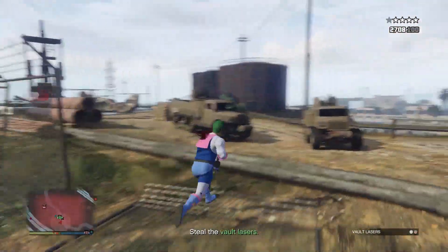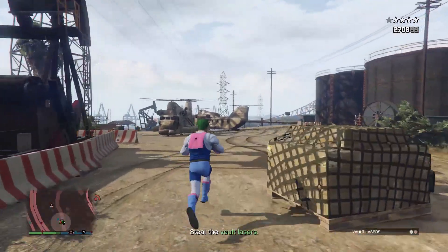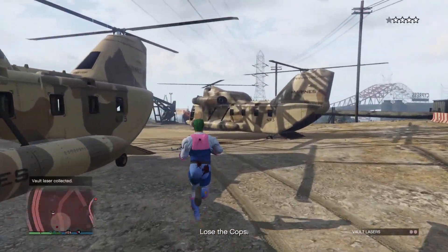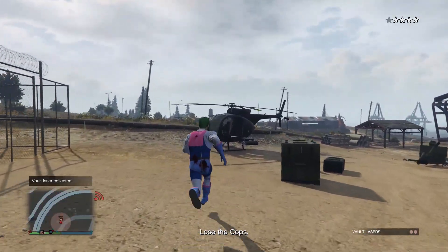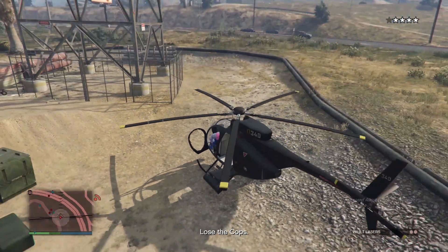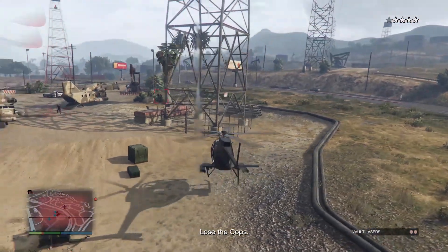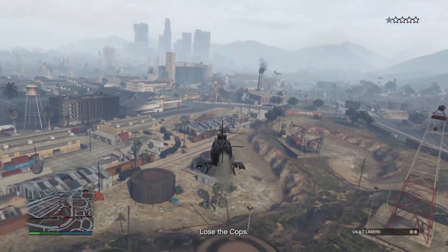Basically there's going to be two vault lasers that you have to acquire or steal. They could be different for certain people, but for me this is the location it gave me. Some of these missions are the same for people and some of them are different, so just follow what it says on the bottom of your screen. They're pretty much all the same though — you got to kill the cops, kill Meriwether, or whoever it is. You get the cops on you and you've got to lose the cops once you acquire the weapons. That's why I recommend using either the Oppressor or the Helicopter — just get away quicker from the cops, as it's usually a level 2 to 3 or 4 star. And it's fairly easy to get off.